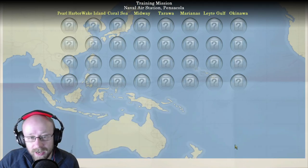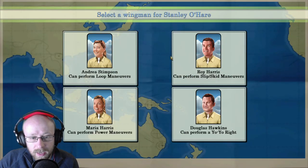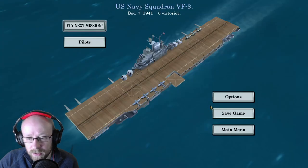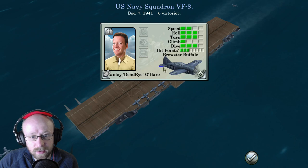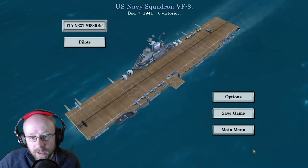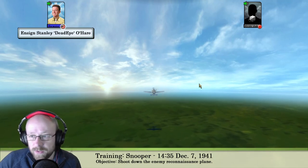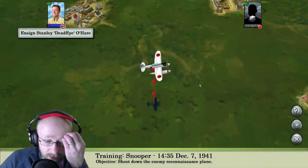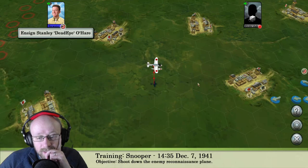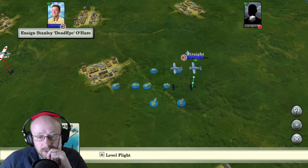I'm sure it's going to get harder. Squadron news — yes sir. Select a wingman: Douglas Hawkins and pilots. Stanley's there and we can edit his name but we'll keep it as is. He gets experience and will gain other upgrades. We'll fly the next mission. We're actually facing one enemy here — it's a snooper! Let's get our attitude right.